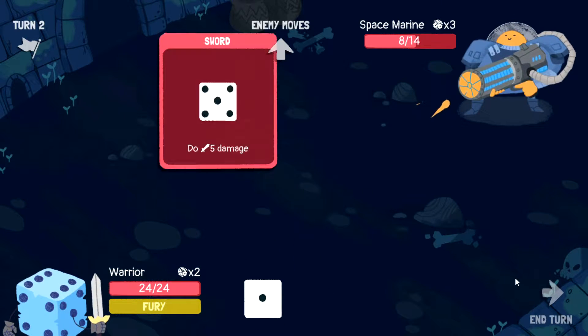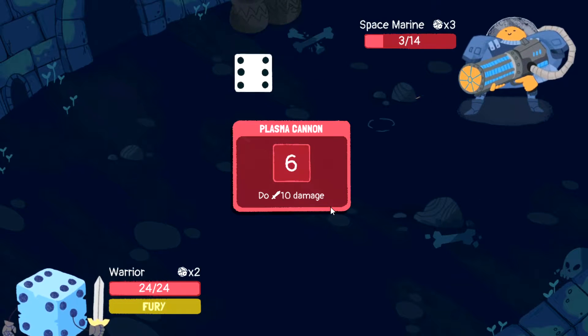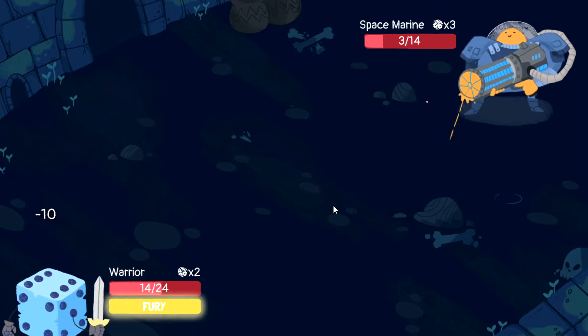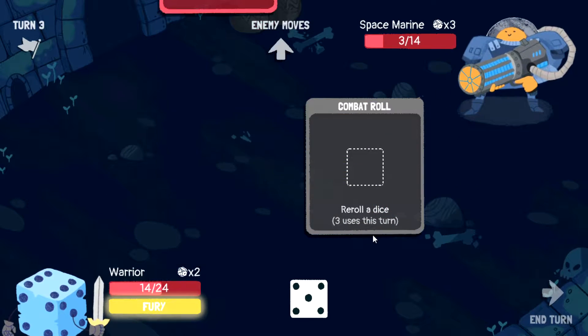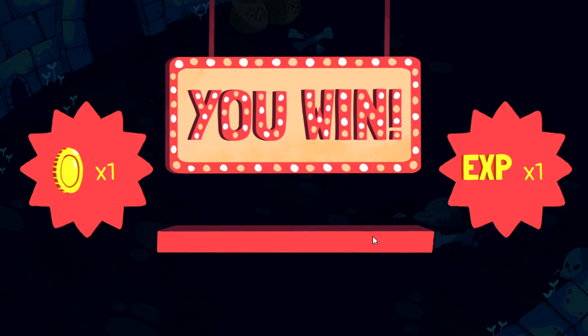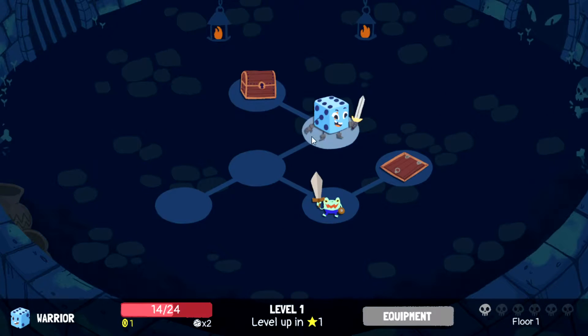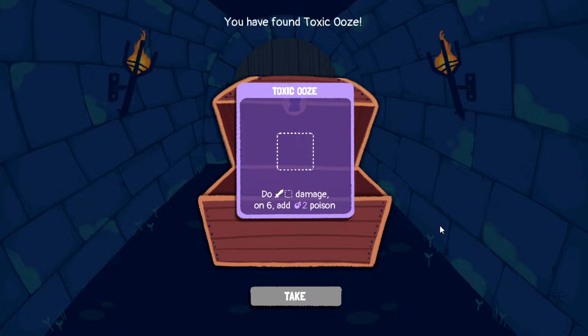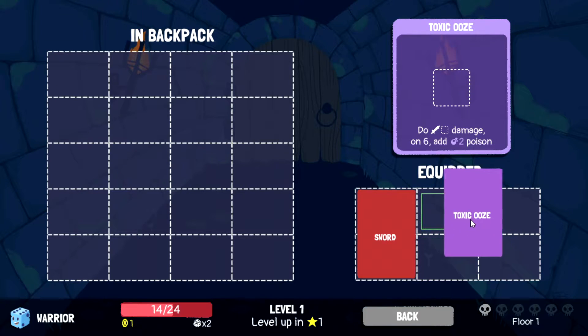This is where we want to reroll dice because we'd like to get a six — we didn't, so we'll do five damage instead. He's dead on the next turn. He hit me for 10 — this coward! We get close to leveling up here and we get our first piece of equipment: Toxic Ooze, which is pretty good. It's better than our sword, so we can carry both of them.